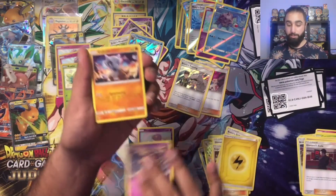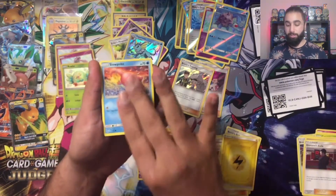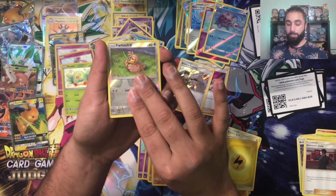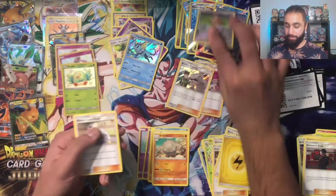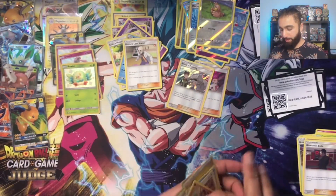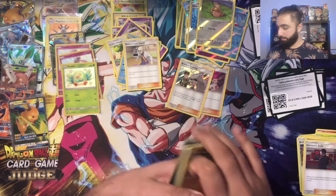Ekans, Paras, Cubone, Geodude, Slowpoke, Chansey, Graveler, Farfetch'd — one more, come on! Blaine's Last Stand. That's okay, not bad. Not too bad overall. Let's pop all these aside and go over everything.